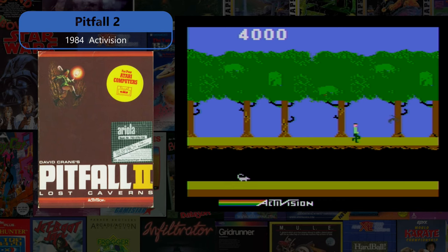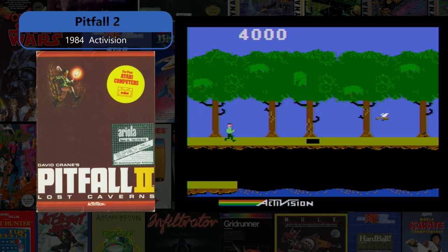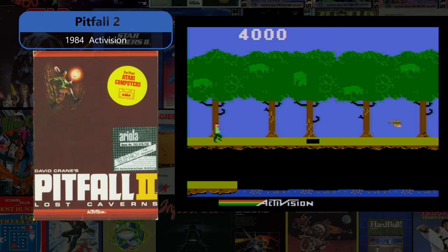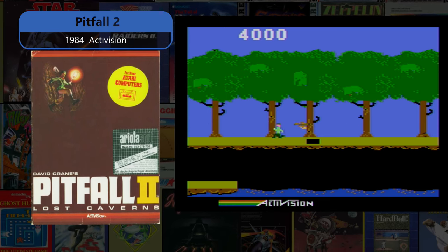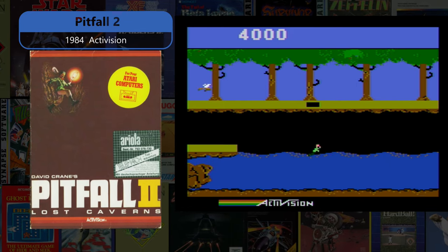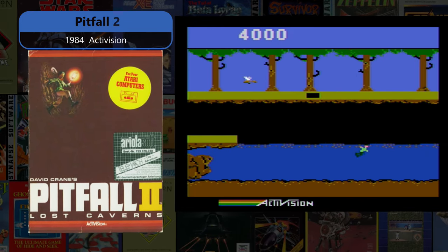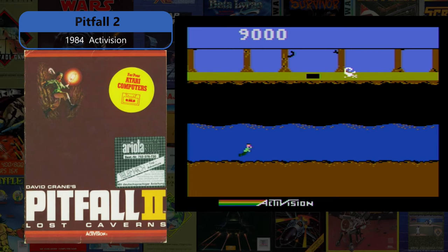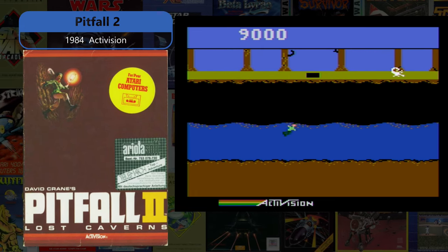In Activision's Pitfall 2, you play Pitfall Harry searching for the Raj Diamond, his niece Rhonda, and a variety of treasures somewhere in the Andes. Poisonous frogs, eels, scorpions, bats, and other hazards are in the way. This version is unique because it contains an entire second bonus game once you complete the first.